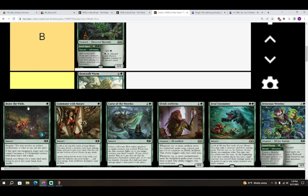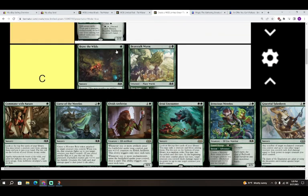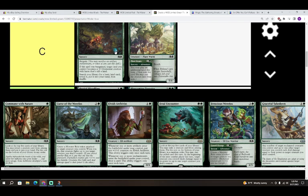Next is Brave the Wilds — one green for a sorcery. It's got Bargain, and if bargained, target land you control becomes a 3/3 Elemental creature with haste that's still a land. Also search your library for a basic land card and put it into your hand. At its floor it's a Lay of the Land, which is normally playable in most limited formats — helps you splash and hit your curve. I'm giving it a C for Brave the Wilds, and I wouldn't be surprised if it plays a little higher.